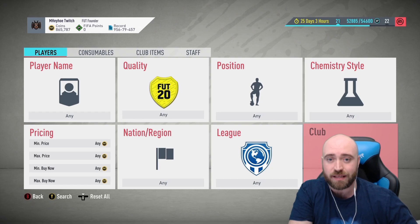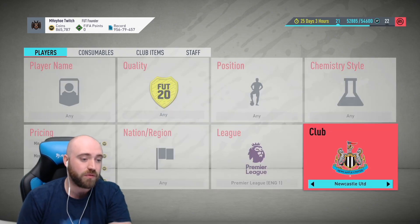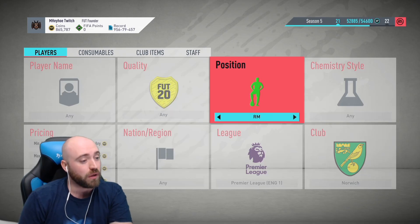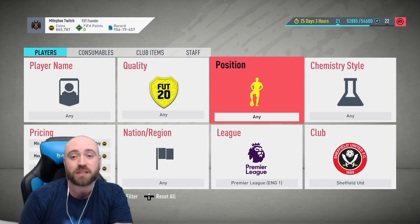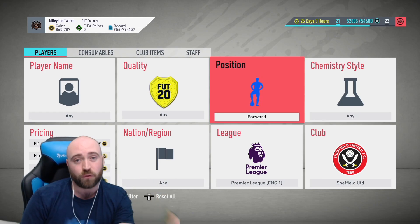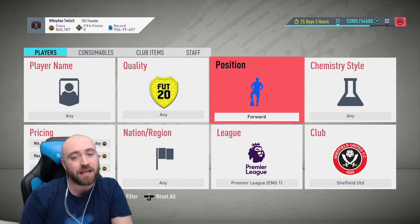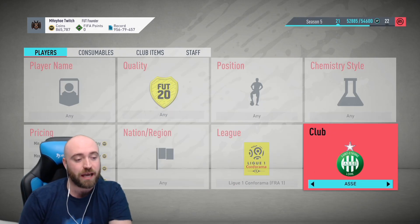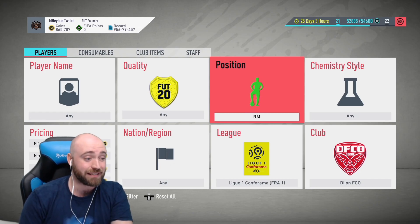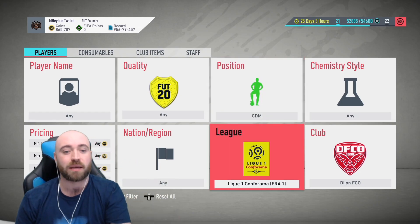Let me run through these quickly. In the Premier League, for Norwich you're looking for defenders and left midfielders — someone like Cantwell. For Sheffield United, they transferred in a lot of gold center backs so those aren't as valuable; look for Sheffield United midfielders and forwards — they've only got silver strikers like Billy Sharp. In the French league, for Dijon FCO you want any kind of defender, and CDMs and CMs are your big money players — cheapest on the market around 13k, so if you can get them for 10k you're making a killing.